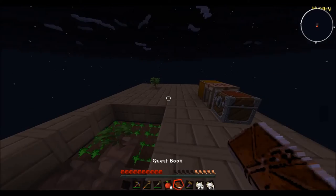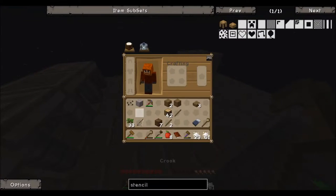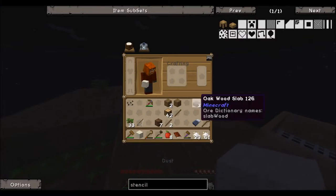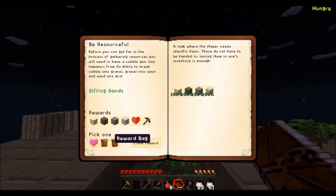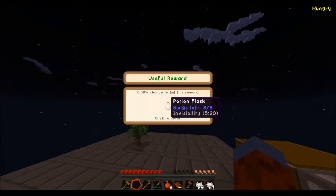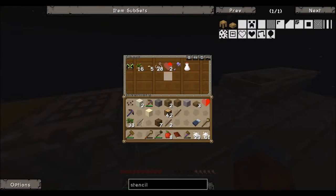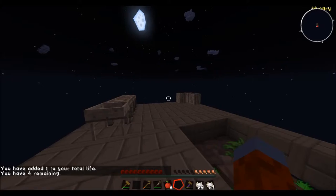If we place cobblestone down and use our wooden hammer, it will turn into gravel, then into sand, then into dust. We're going to hold on to this dust since we'll need it once it rains. That's the completion of this quest — we're going to take the reward bag. We get two dust now. We got a potion of invisibility, which is really important. We'll also give ourselves this extra heart. Pretty much we're at a standstill until it rains.